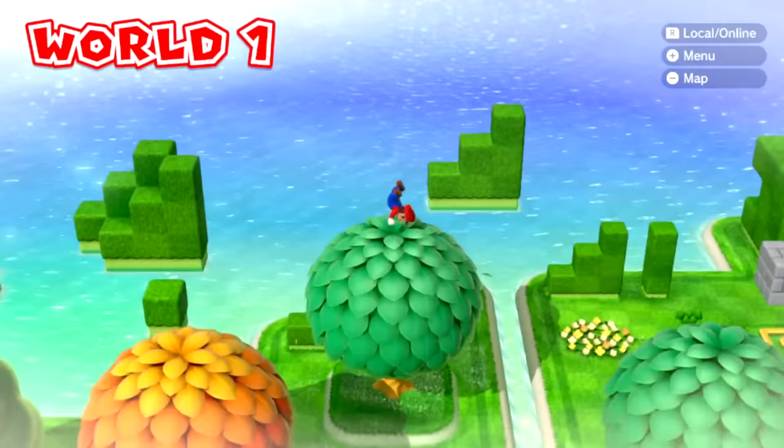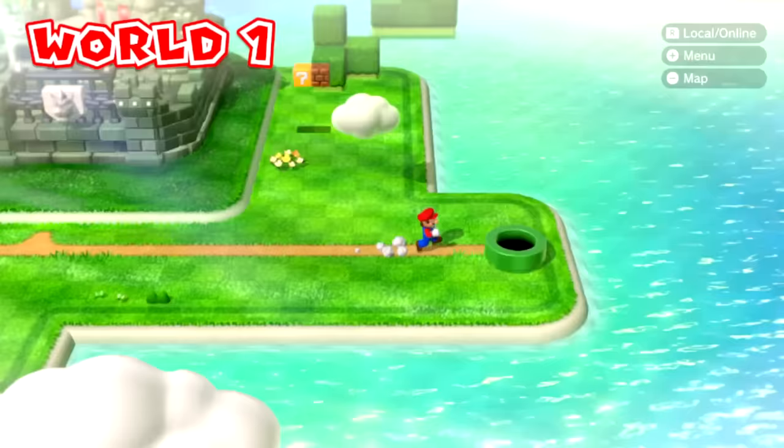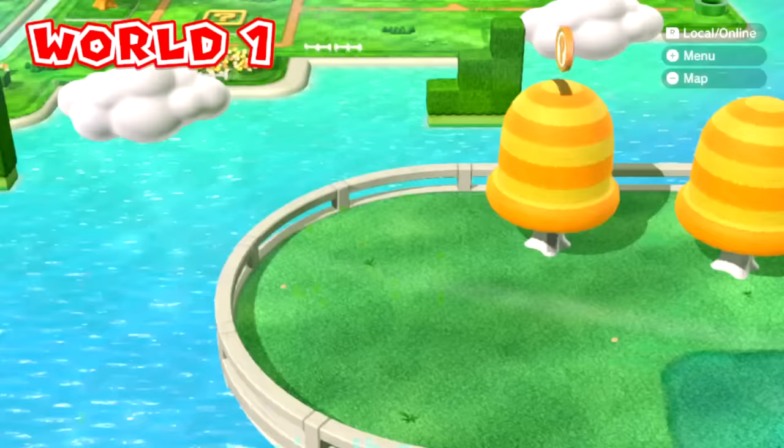There's a pipe over here and I made this pipe so that it's too high for Mario to jump into, so we have to lower this pipe a bit. We have a funny looking pipe like this that Mario jumps into that is just slightly out of the ground. And this pipe takes Mario to... Super Bell Hill?